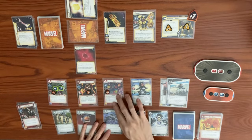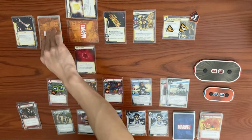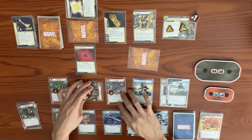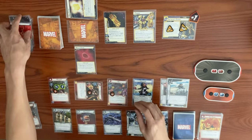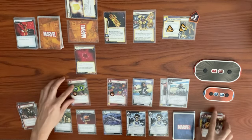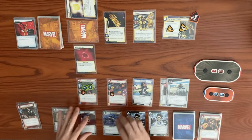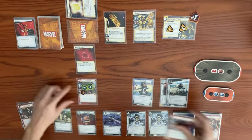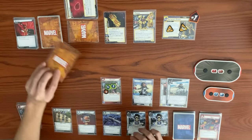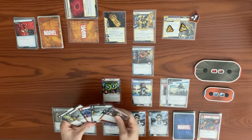Thanos's turn: adds two to main scheme going up to four. He attacks with base four and a boost. Sunfire blocks — boost is zero, so four damage knocks out Sunfire. Reality Stone activates: discard an ally, upgrade, or support. We discard Bug, and we get an encounter card: a minion with Overkill.